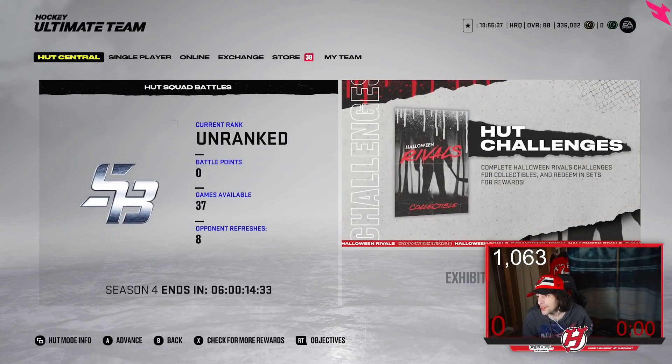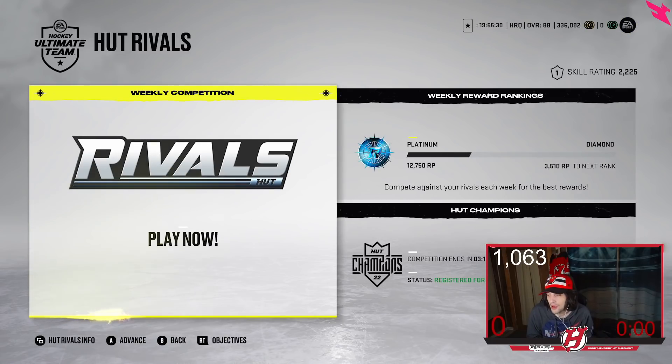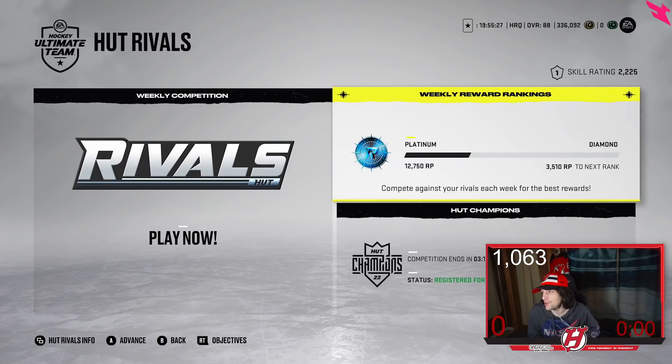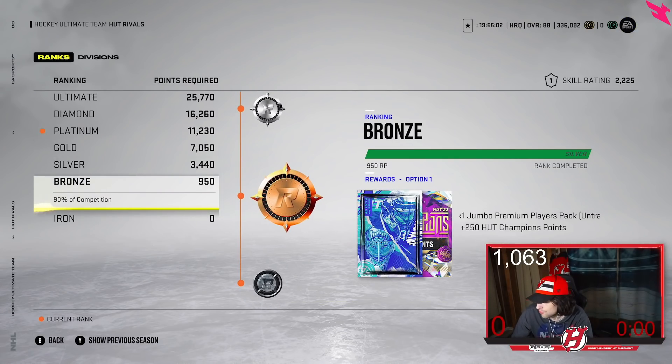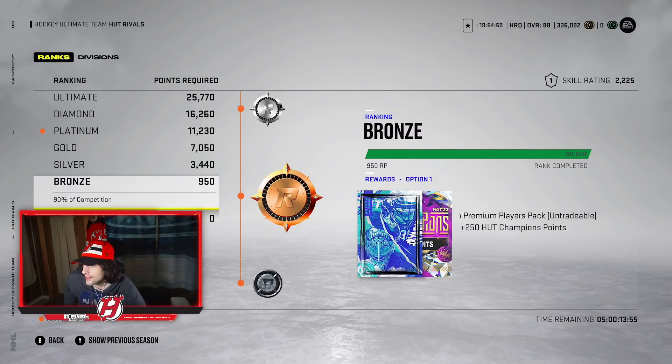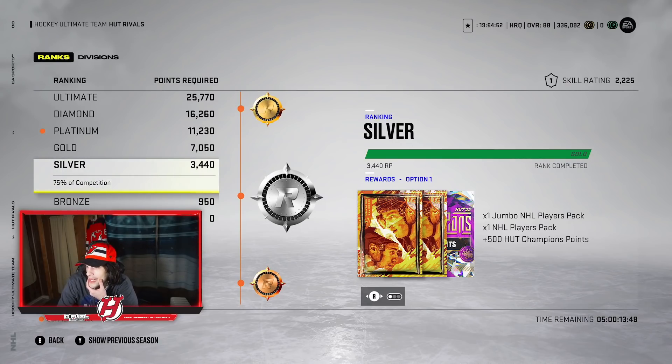The next proper coin-making method is Rivals. It's probably one of the easier ways, right up there with Squad Battles. Rivals runs Tuesday to Tuesday — it ends at 5pm and rewards come out Wednesday at 5pm. You need at least a Bronze rating to get tradable or untradable options or coins. I'm in Division 1 right now, and each tier has different rewards.